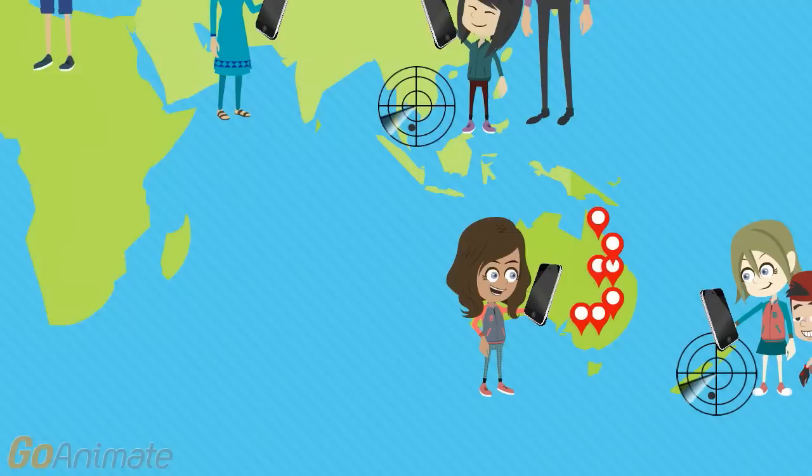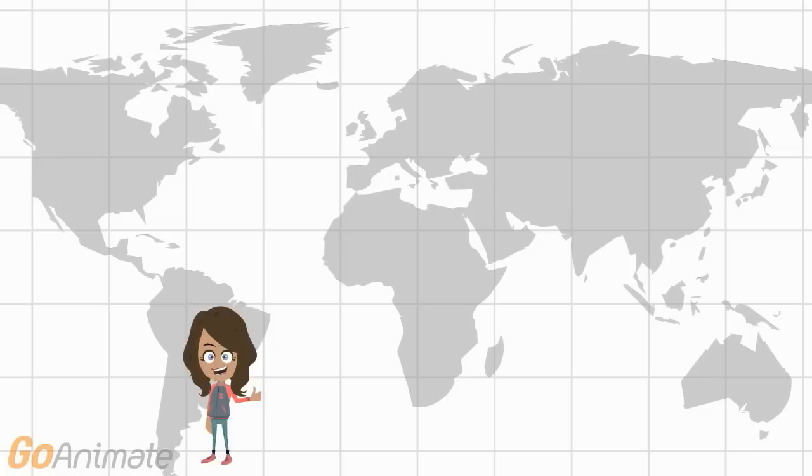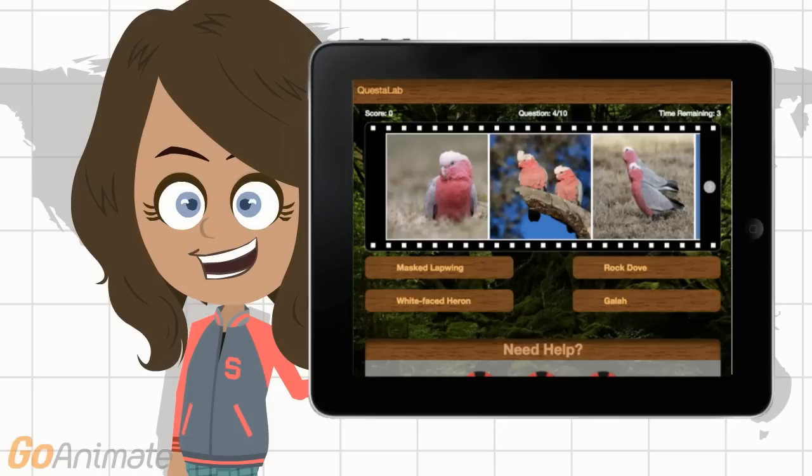Or join a clan and work with other players to complete quests, earn gold, and compete against other clans. You can also earn gold and gain expertise levels by learning to identify species. As you move up the levels, you'll even start identifying real sightings from other players.